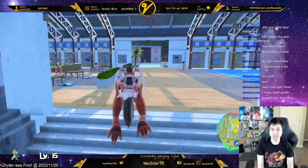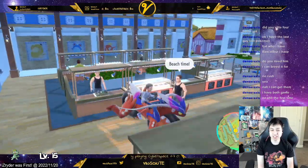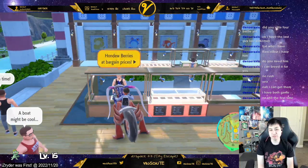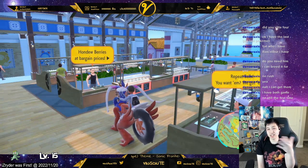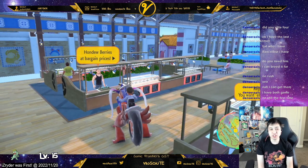You can go here and reset it, and maybe buy from this guy — right now he sells Hondu Berries. You have to bid, and you actually need to complete the water gym test to be able to bid.